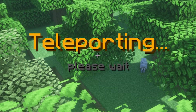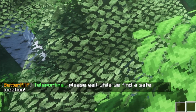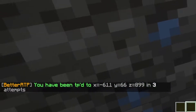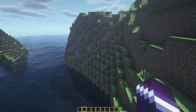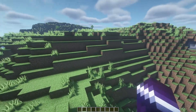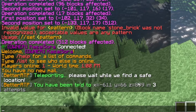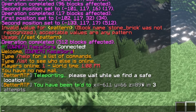We're going to teleport. The BetterRTP plugin is actually looking for a safe location to teleport to. It has teleported us in three attempts — basically BetterRTP was looking for safe locations, and after three attempts it found one and teleported us. We just teleported to a completely random location, now on x611, y66, and z899.